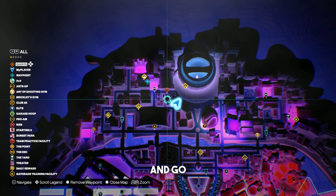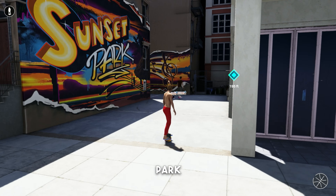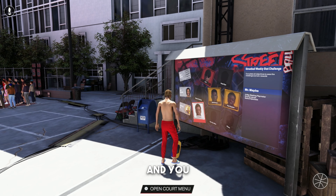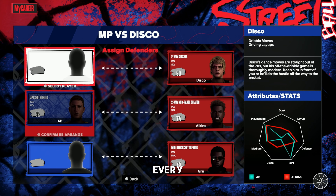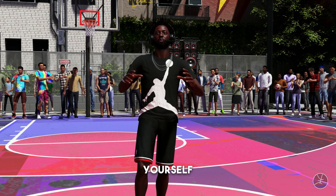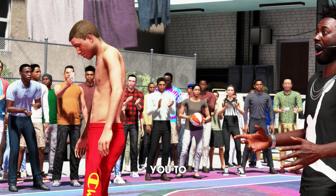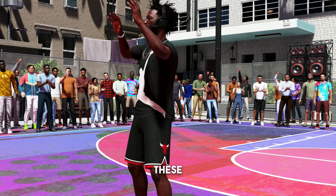For this next method, go to your map and set a waypoint to Sunset Park, then skate your way over there. Once you get to Sunset Park, I would recommend going up against Disco every single time — you can play him over and over again after you win. I would recommend putting yourself in that second slot, so not only are you guarded by a 70 overall, but you're also guarding a 70 overall, which lets you leave him wide open. He's going to miss most of the time, and it's going to allow you to finish these games even quicker.